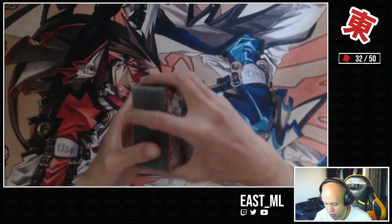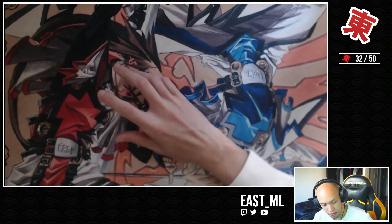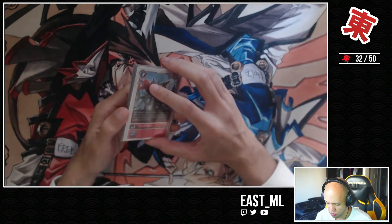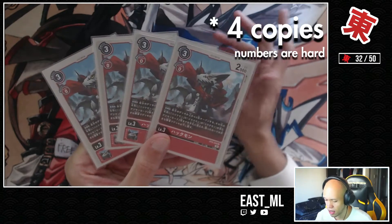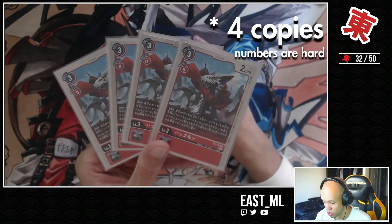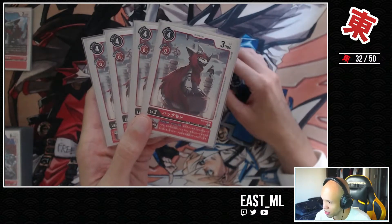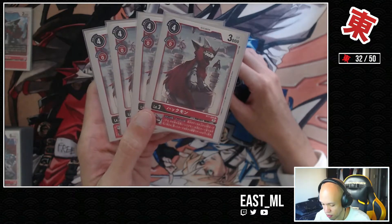Let's take a look at the deck down here on the deck cam. I'm going to start with level 3s and work my way up. This deck has changed its splits quite a bit since BT-7 came out, so there aren't as many level 3s. It is running three copies of the BT-6 searcher, Huckmon, who lets you look at the top five and grab two cards with either Sistermon, Jesmon, or Huckmon in their name. Next up, four copies of the new BT-7 Huckmon, which on Attack for Inheritance lets you look at the top five cards and grab a Sistermon into your hand, with the rest going to the bottom of the deck.